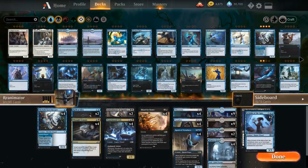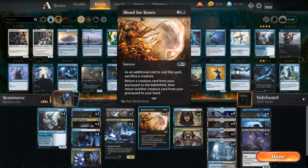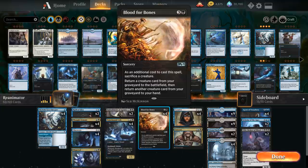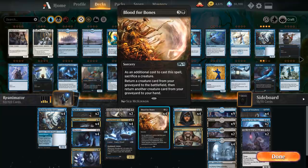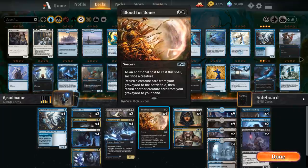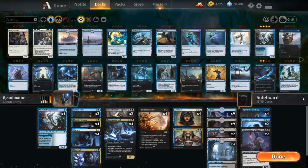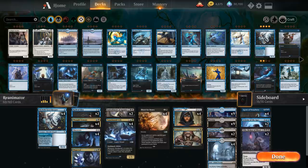How are we getting these creatures into play? The first way is Blood for Bones, a 4-mana sorcery where as an additional cost you sacrifice a creature, then return a creature card from your graveyard to the battlefield and another to your hand. That's a great way to reanimate Agent of Treachery on turn 4. A neat trick: even if Agent is already in play and there's nothing in the graveyard, you can sacrifice Agent to Blood for Bones and bring it right back, re-triggering its enters-the-battlefield ability.